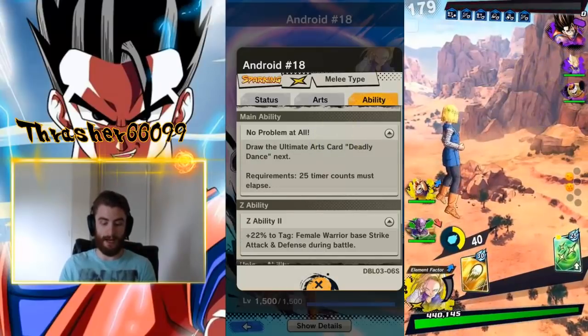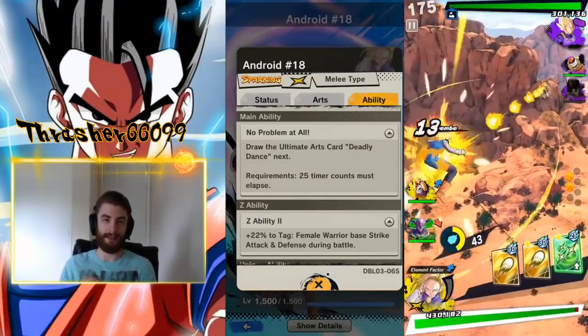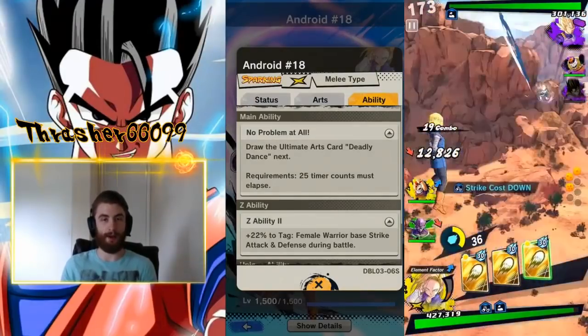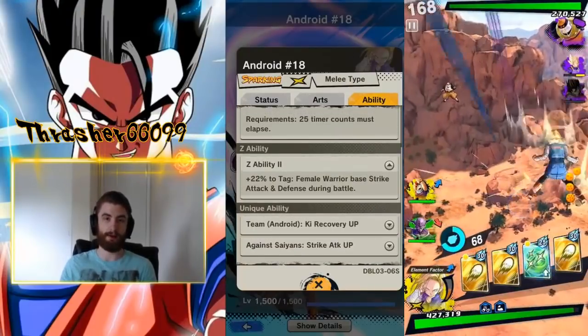If we look at her main ability, it's going to draw an ultimate arts card, which, in my opinion, finishing the match with this ultimate arts card is probably the most satisfying thing in the game. Watching someone get their arm broken, their whole body go limp, and them just go flying off as they die — fantastic.